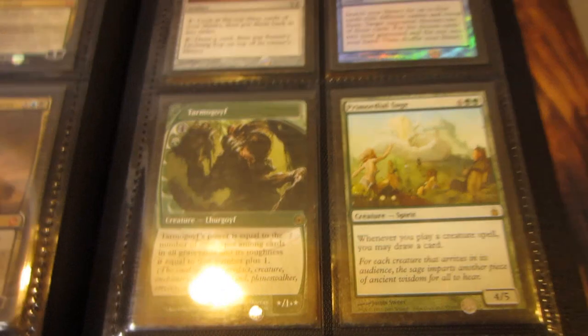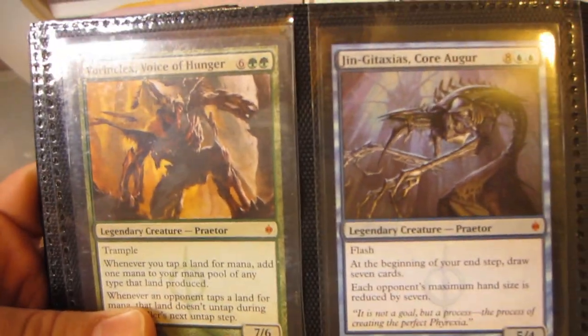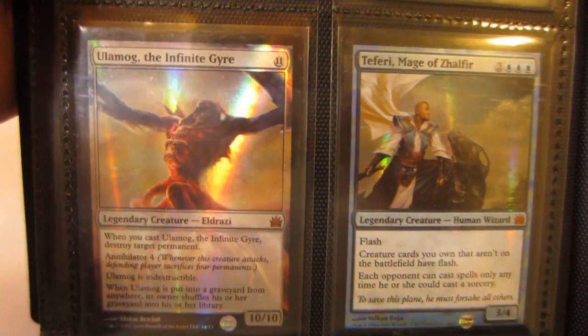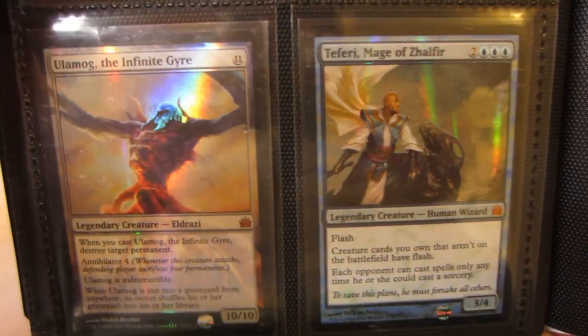Primordial Sage, Vorinclex Voice of Hunger, Jin-Gitaxias Court Augur. I have a Foil Ulamog the Infinite Gyre from the Vault, and a Foil Teferi Mage also from the Vault.